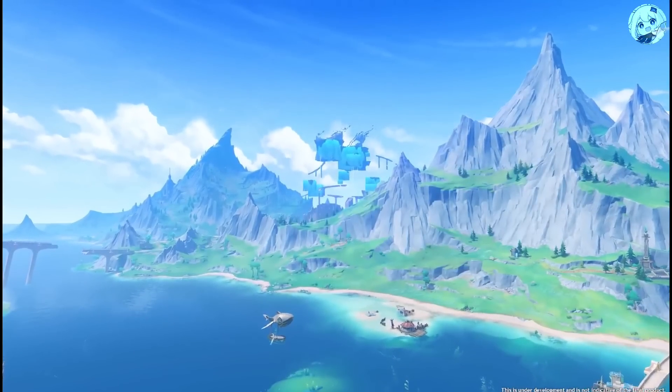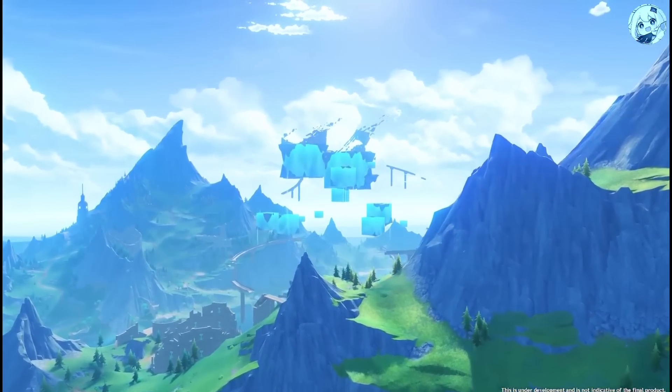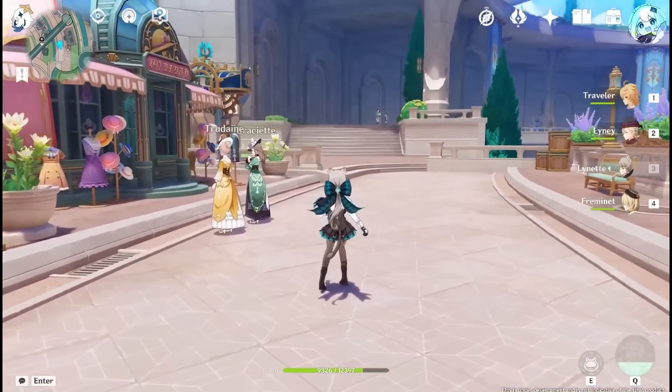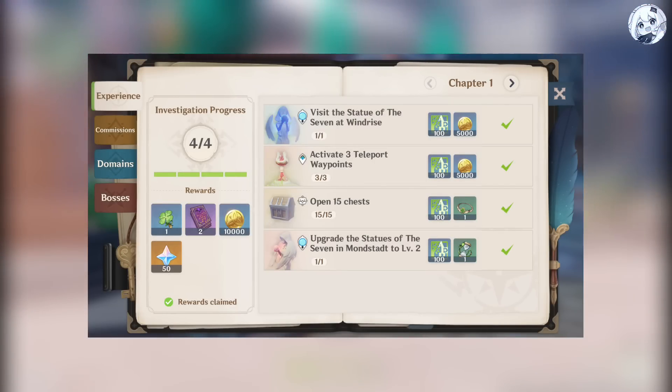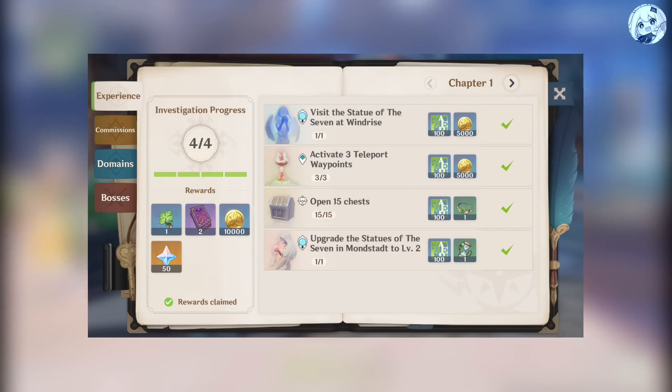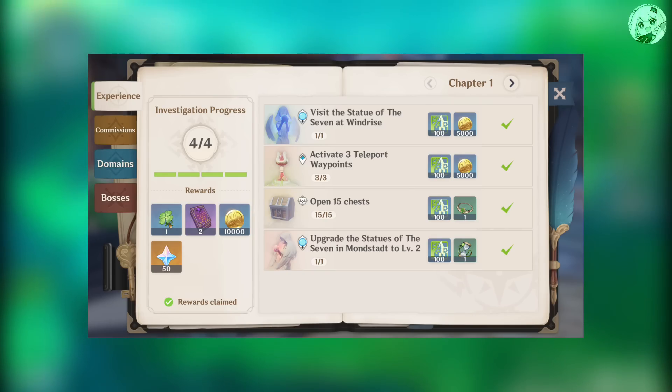Version 4.0 will bring the new area Fontaine, and you can get up to 4,000 primogems from exploration alone, which includes doing world quests, completing adventurer's handbook missions, unlocking Statue of the Sevens and leveling it up, unlocking waypoints and domains, opening chests, and by leveling up the new Fountain of Lucene.